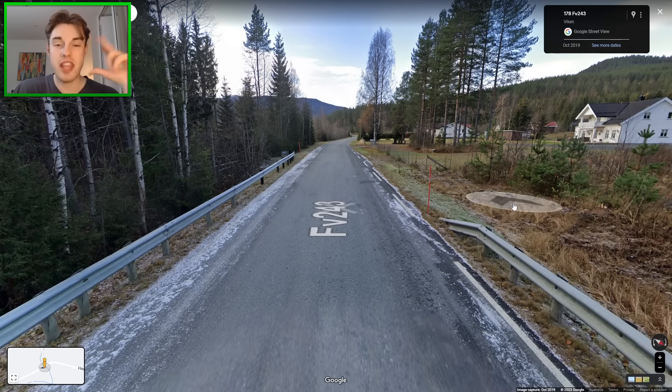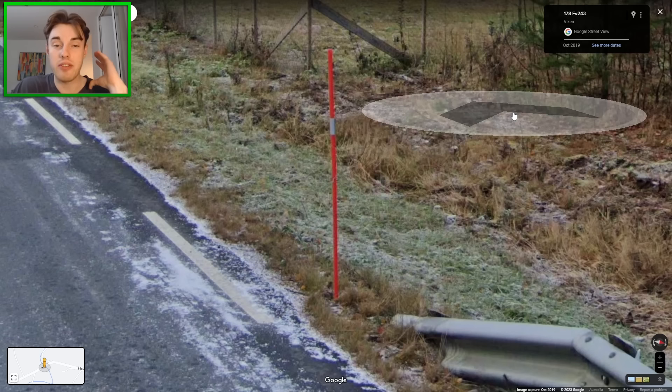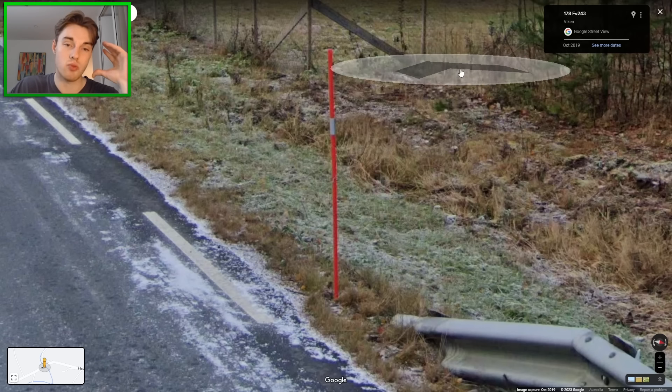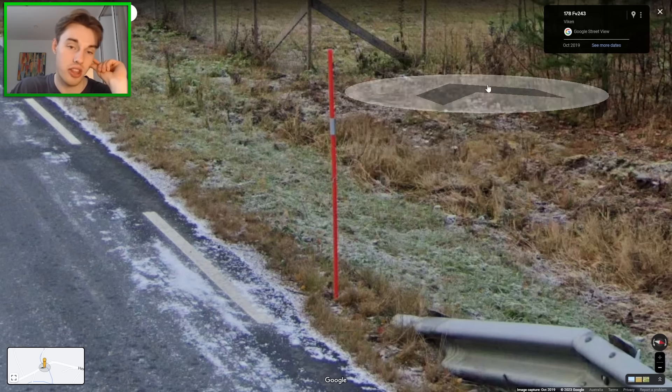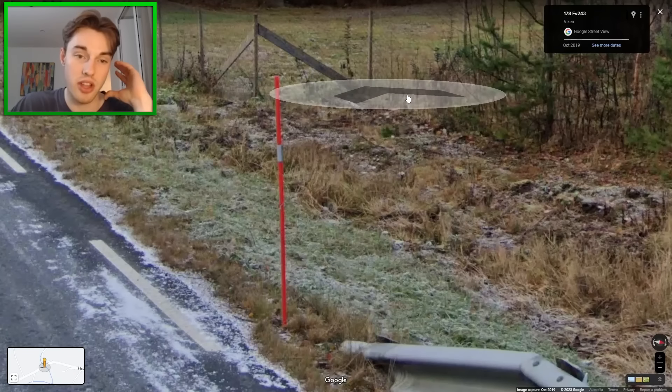Starting off in Norway, we have snow poles. Snow poles are most common in the Nordic countries. However, in Finland the white band is right near the top, whereas in Sweden and Norway it's further down the orange pole. On those super rural rounds, that's actually a really useful tip — remember that in Finland it's further up the pole.